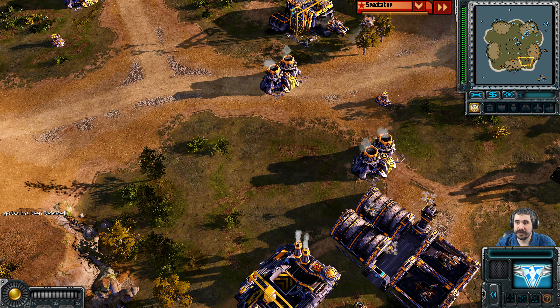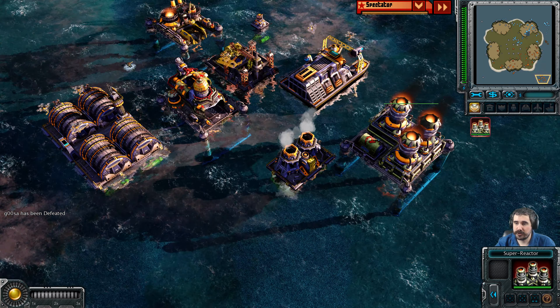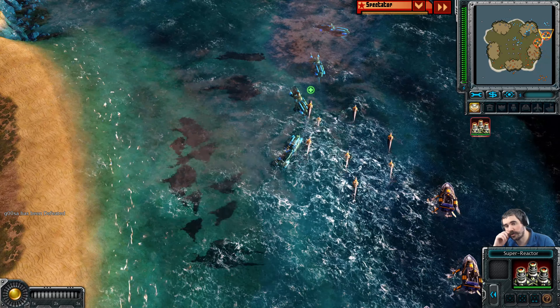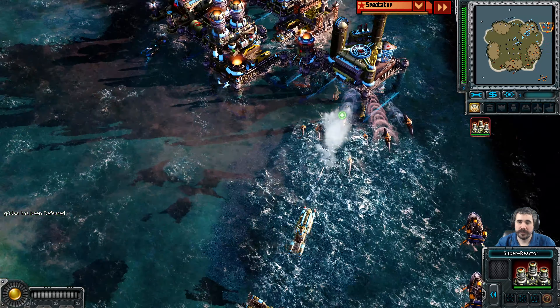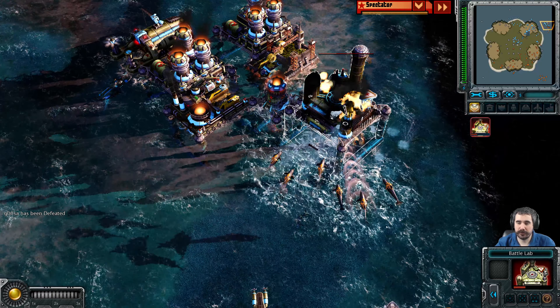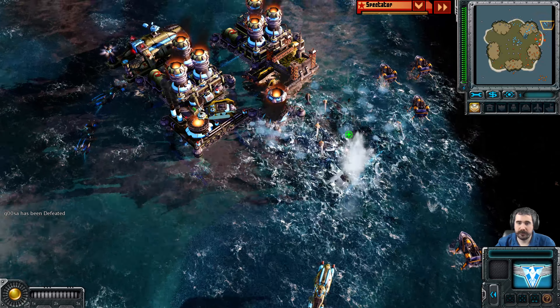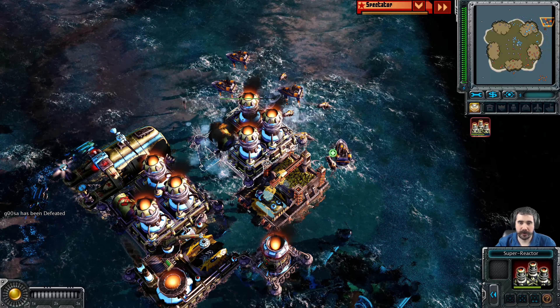Now it's just orange and Cyan. There is a Soviet Super Reactor there. If he goes for Iron Curtain, that wouldn't be half bad. Orange has a good number of Dolphins and is hitting Cyan's Battle Lab — does take it out. Could hit the Super Reactor next.